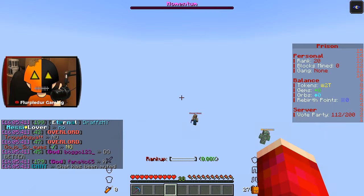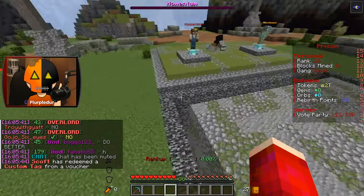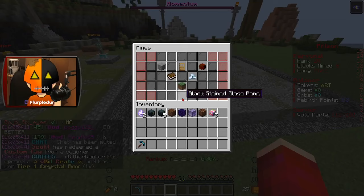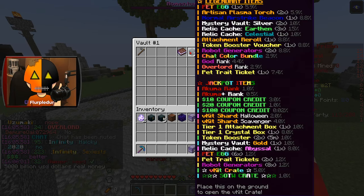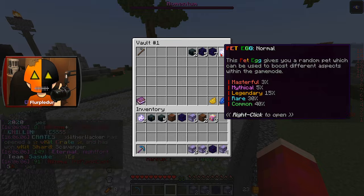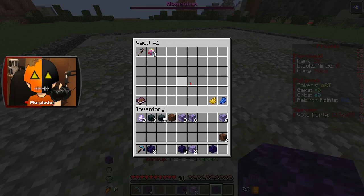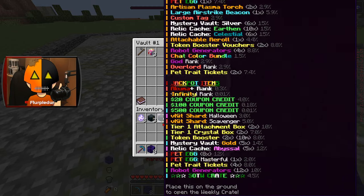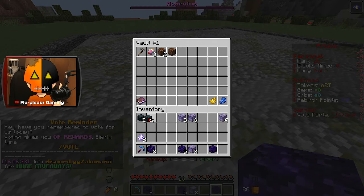I'm gonna go ahead and head to my mine, and I've got some things to open. One of the other changes we got as well was mine skins. I've got a lot of things to open and a lot of things to mess with. My boosters I'll get in a little bit. I'm not gonna mess with anything that doesn't matter at the moment. Pet eggs are definitely important — those will be saved for later.